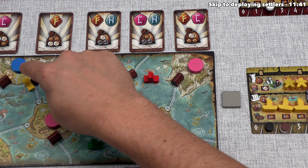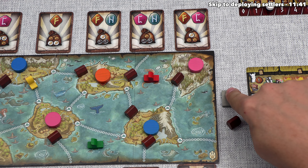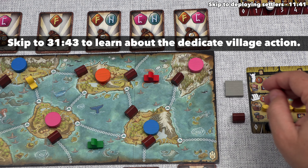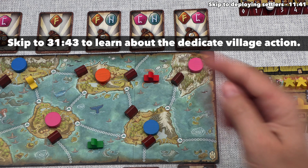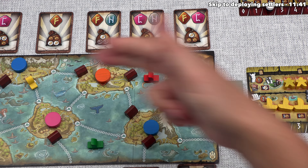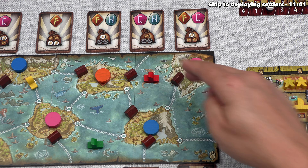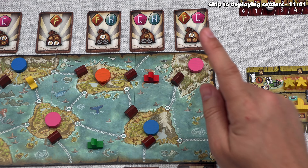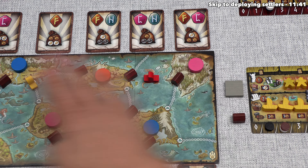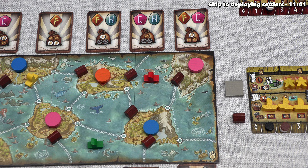We successfully raided that village — we remove the token from the board, put it next to our board, and can use a free action to dedicate this village later on. At the start of the game, a village is placed on each village icon on the board. There is a one-to-three player side and a four player side with more villages. New villages do not come onto the board during play, so the starting villages are the total possible.